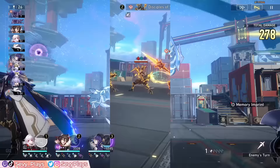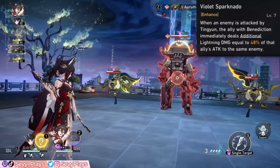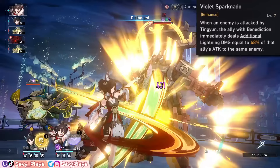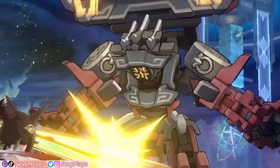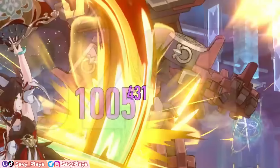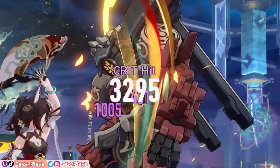Additionally, her talent provides an extra source of damage, since whenever Tingyun basic attacks, the ally with Benediction will also deal coordinated lightning damage. This damage also scales on the affected ally's stats. As you can see, Tingyun's basic attack does two hits which are pretty low, but then you have a bigger damage number that did a critical hit — which came from Imbibitor Lunae.